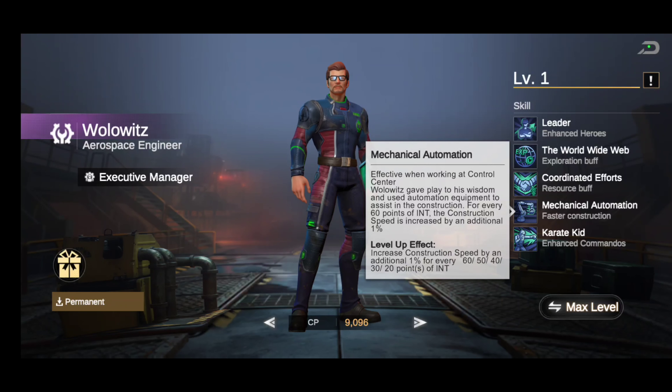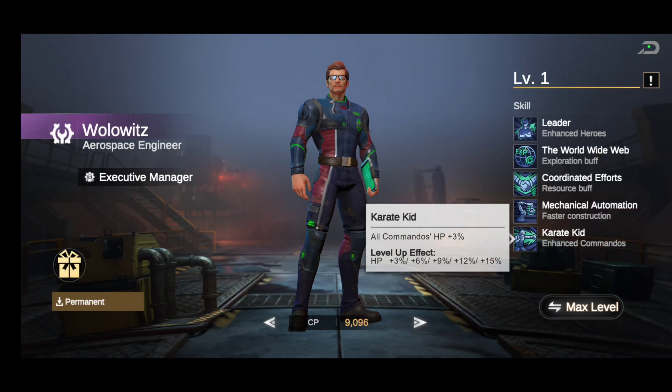Now when it comes to putting gear on him, you're going to want anything with intellect — things like hurricane gear. That's going to hook you up. The next skill is called Karate Kid — all commanders' hit points plus three percent.